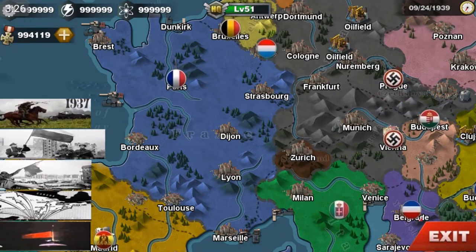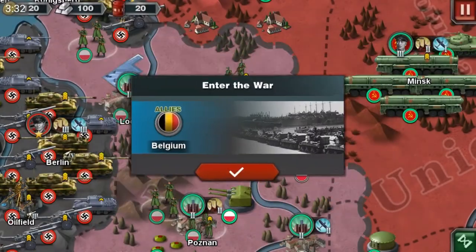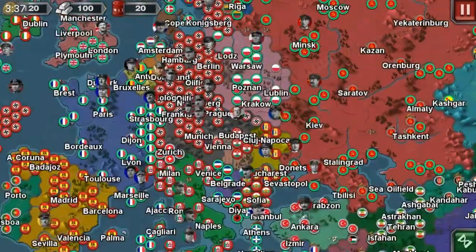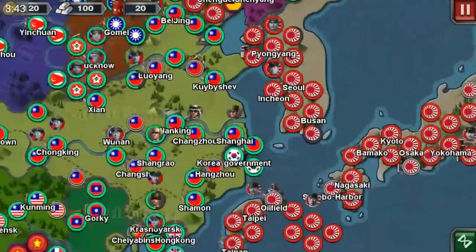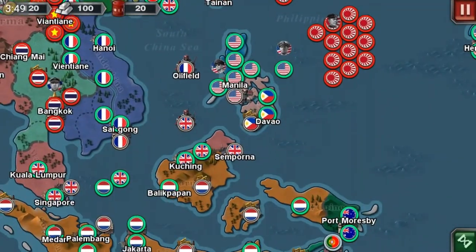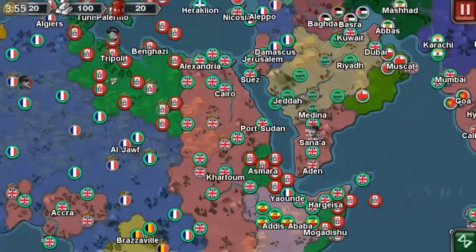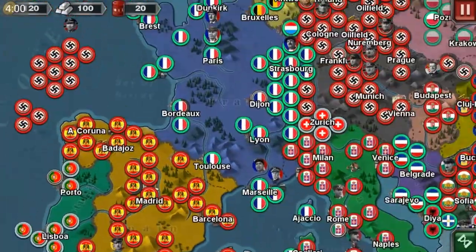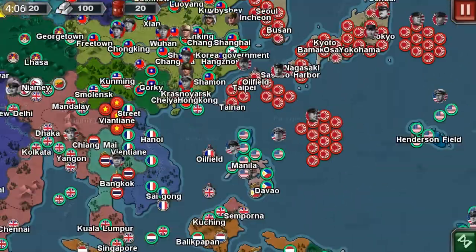That was 1937. This is 1939 — it looks about the same except everything is more crowded. We got the Exiled Korean Government over here, we got the colony of the Philippines, and the Italian-Ethiopian War is happening. The Spanish Civil War has now ended and World War II has just begun. South America is still quiet, and that's it for this year.